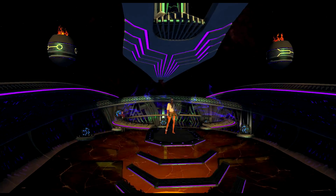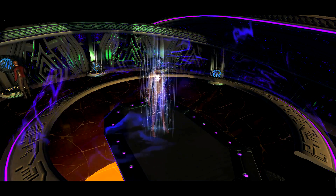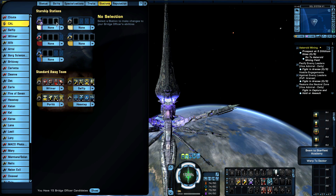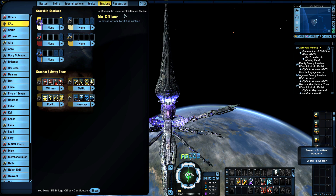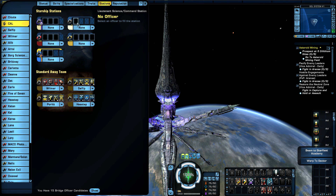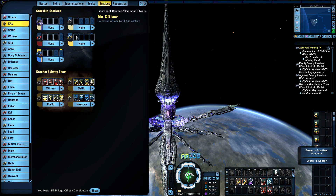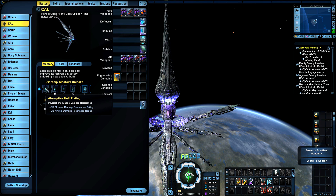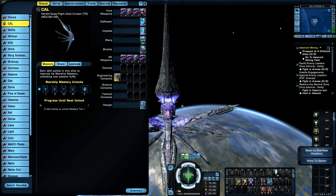Okay, leaving the ship interior — that's getting boring. Now I'm going to take this ship into combat. First, let's talk about the bridge officer stations: you have a lieutenant commander universal and intelligence officer seat, an ensign universal station, a commander engineering station, a lieutenant commander tactical station, and a lieutenant science or command station. Basically two universal seats, plus tactical, engineering, and a science or command option.